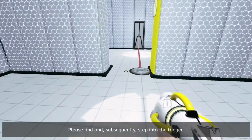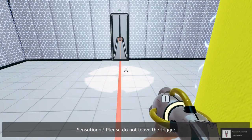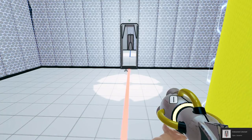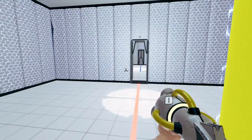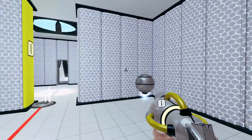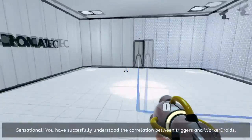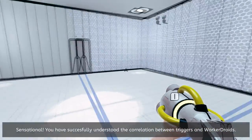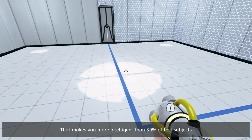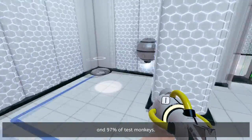Please find and subsequently step into the trigger. Please do not leave the trigger to ensure the continued opening of the exit door. Unfortunately I have to leave it in order to get out of the room. So we're going to shoot him, turn him yellow — he will go over top of the trigger and thus open the door. Sensational. You have successfully understood the correlation between triggers and worker droids. That makes you more intelligent than 39% of test subjects and 97% of test monkeys.